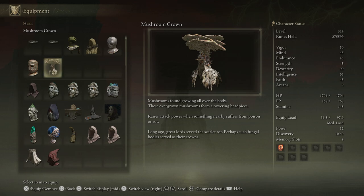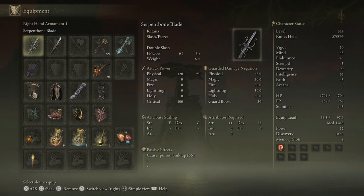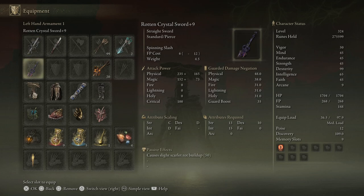Now this helmet will work very well in conjunction with a few weapons. There are a couple which are probably more of my favorite weapons in the game, such as this one right here. This is a katana called the Serpent Bone Blade, and this causes quite a significant amount of poison buildup. And then we've got the second one, which is the Rotten Crystal Sword — one which is a fan favorite to many sword wielders alike.